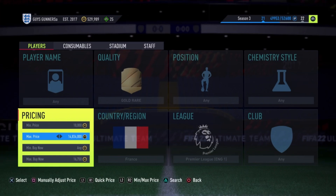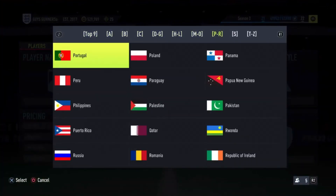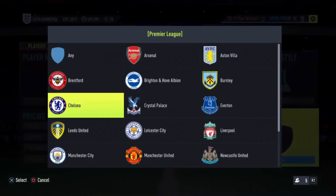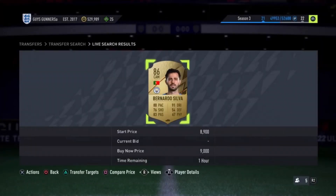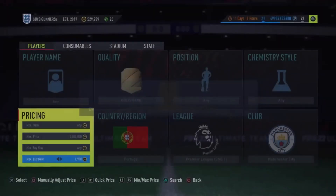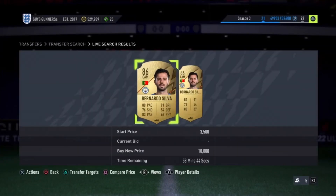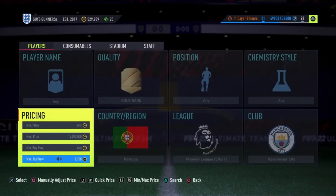Moving on to trading method number three — another Premier League filter, this time using Portuguese cards from Manchester City. Set gold rare, Portugal, Premier League, Man City. The only three cards you'll see are Ruben Dias, Bernardo Silva, and João Cancello, so you don't need a min price. Bernardo Silva is the cheapest at around 9.9k normally. If you can insta-sell these cards at 10k, that's 500 coins in tax, meaning you can snipe anywhere from 9.4k or below for at least 100 coin profit.